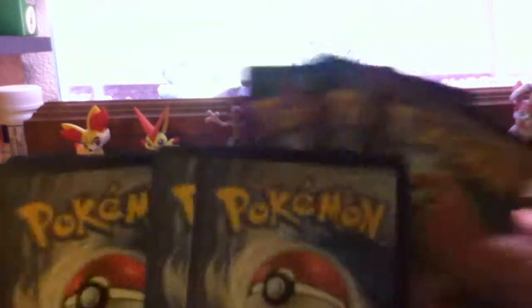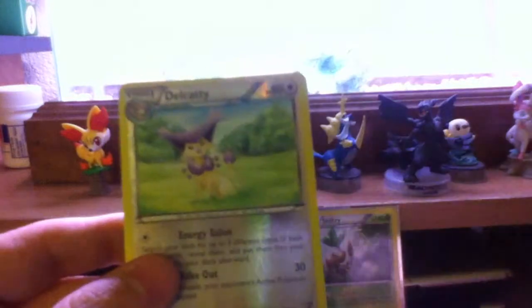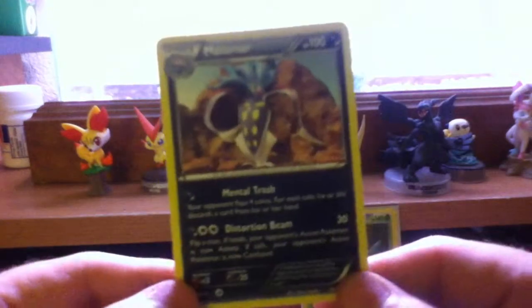The X and Y pack — looking for a full art or an EX. Inkay, Slugma, Pansage, Staryu, Swirlix, Gurdurr, Professor's Letter — these are good cards. Lunatone, Reverse Delcatty, and a Malamar. This is the mental trash one. If you need one of these, this is up for trade — I know decks are running this.